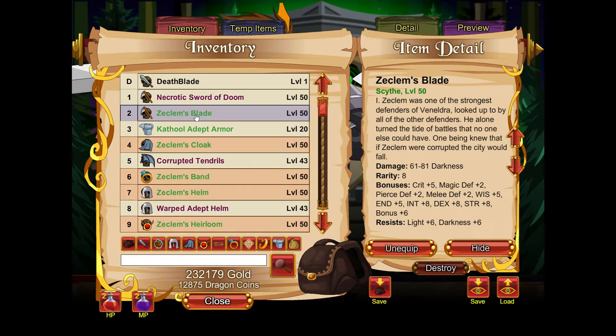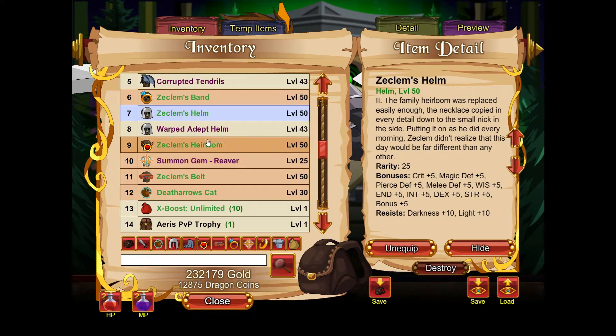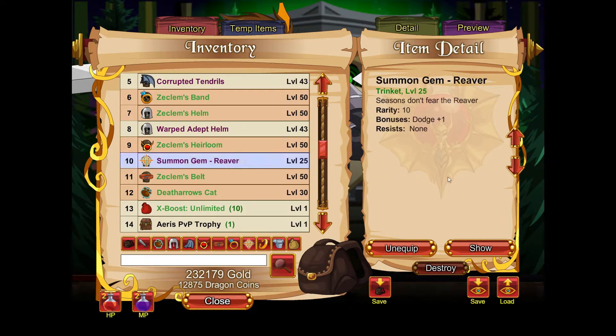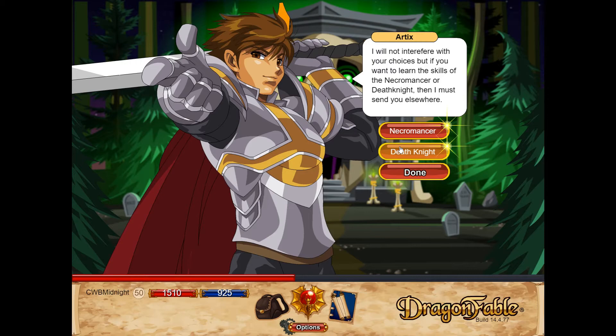For gear, I'm using Zeklum's Blade — I did pay Dragon Coins for this, though there are other weapons that don't cost Dragon Coins. I also use Zeklum's Cloak, Zeklum's Ring, Zeklum's Band, Zeklum's Helmet, Zeklum's Heirloom, and Zeklum's Belt. The trinket doesn't really matter but I use one that fits the class. I'm also using the Death Arrows Cat pet — it's a darkness pet, and it hits between two and six times.